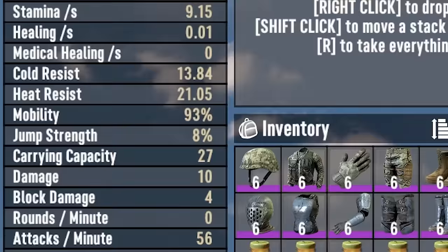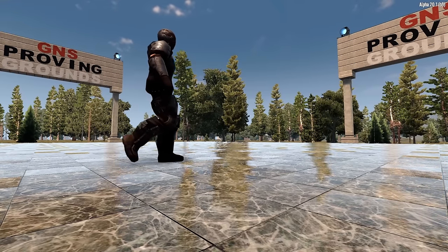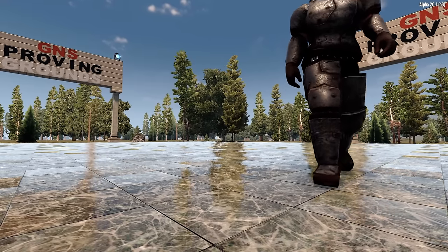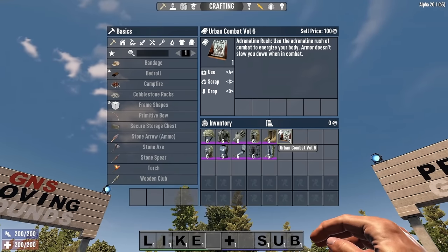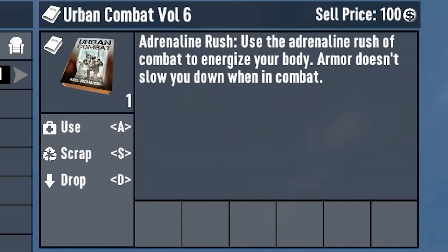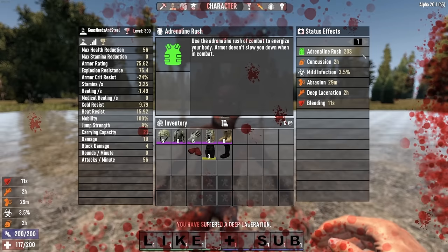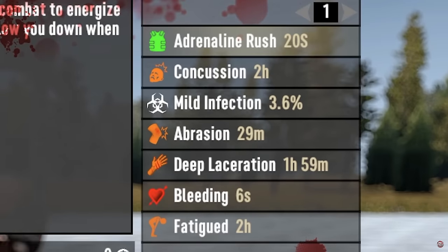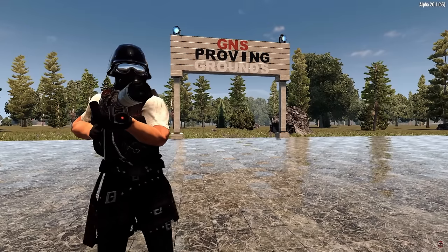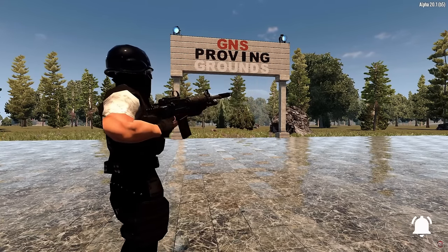Each point of encumbrance results in a loss of about 2.5% mobility, so wearing a full set of heavy armor feels as though you were encumbered by 7 compared to light armor. Urban Combat Volume 6 is a book that removes the mobility penalty from armor when in combat for 20 seconds, delivering much-needed movement speed when you need it most. Heavy and light armor each cater to a certain play style, so choose wisely and know the pros and cons of each.